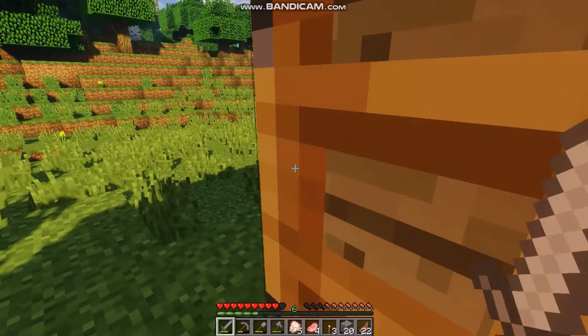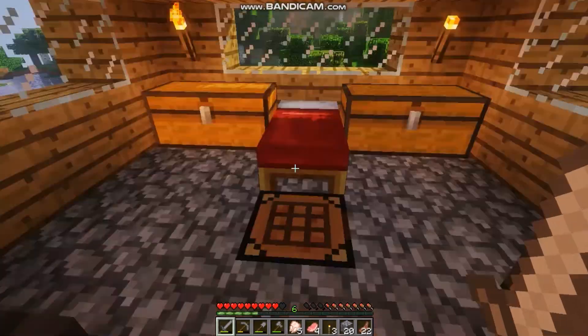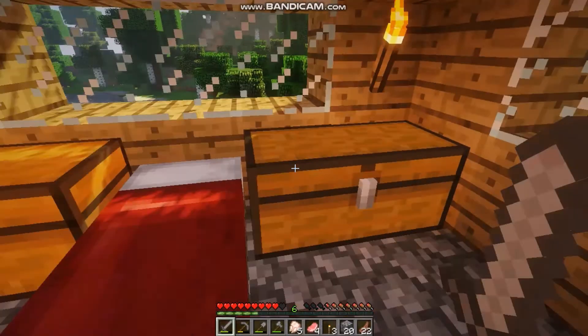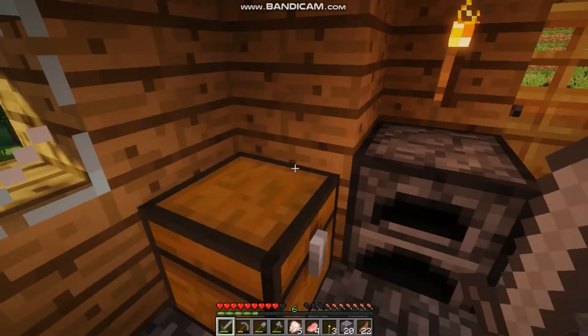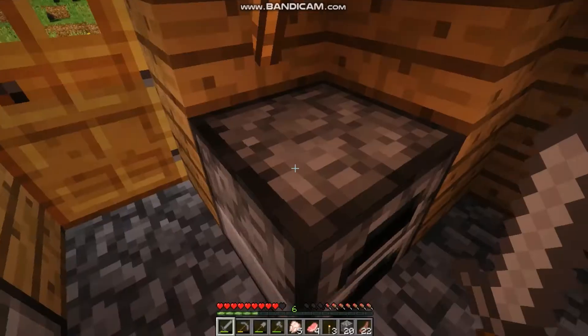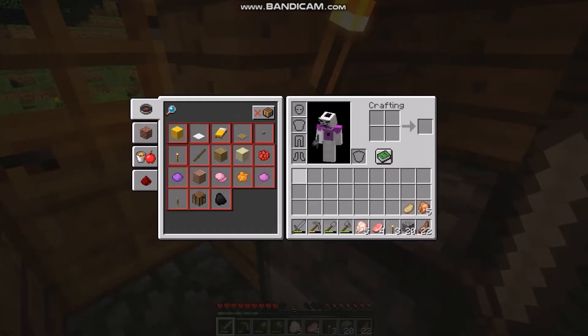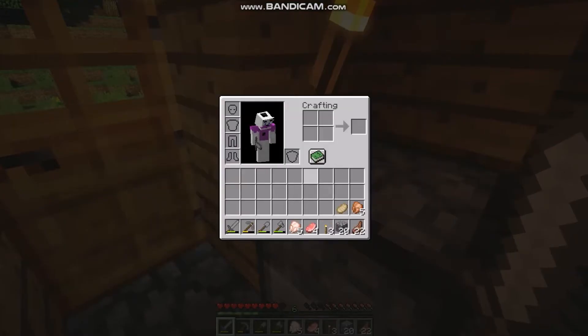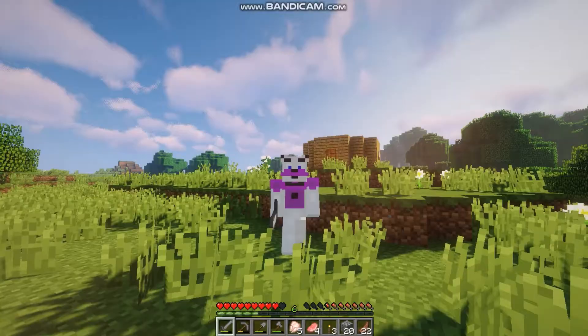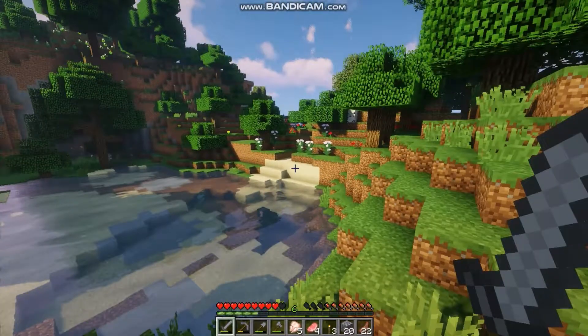It's not that big — I got wood, an empty chest, an empty chest, one coal, nothing, and all this stuff on me. You're probably wondering what is this skin — well, maybe you weren't wondering, but I'm gonna answer it anyway.